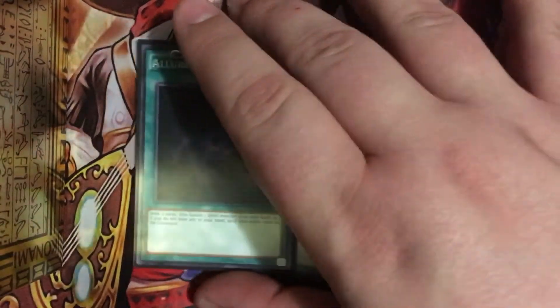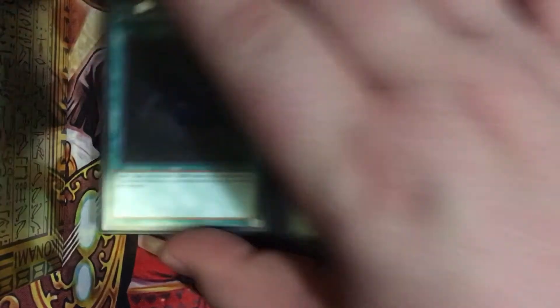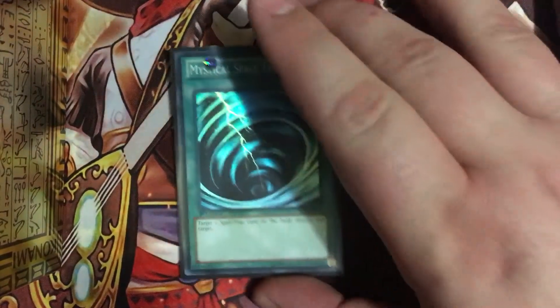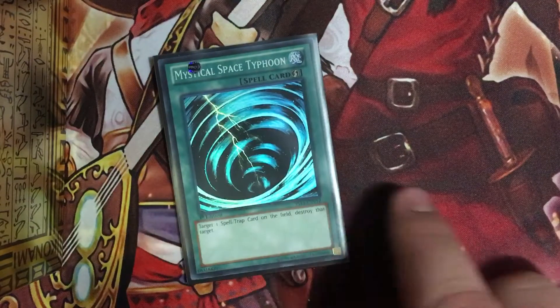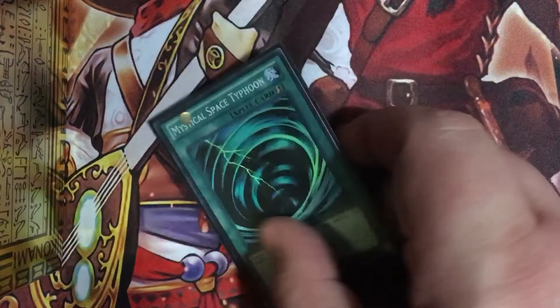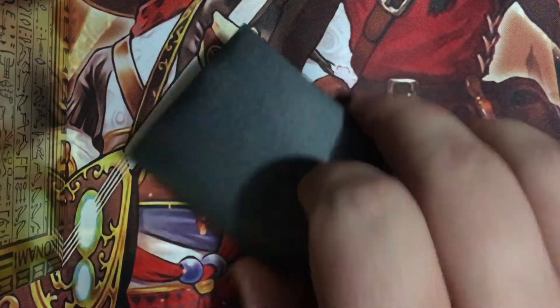Currently I'm running two Allures. They might get cut because of Ash Blossom, but if they do I do have some ideas of what I want to do later. They're self-explanatory — you just draw by banishing a dark monster. One Mystical Space Typhoon, which might become two or three if Ash Blossom becomes more of a problem at my locals. Hopefully I won't see it, but I at least have one in here in case I need to quickly kill something off.